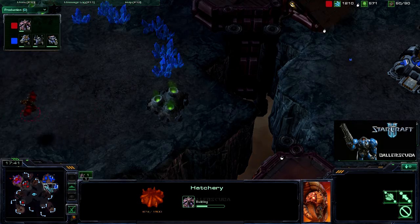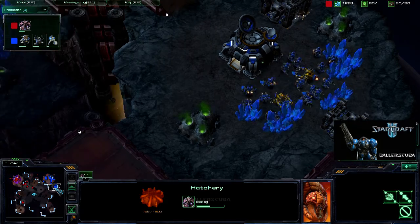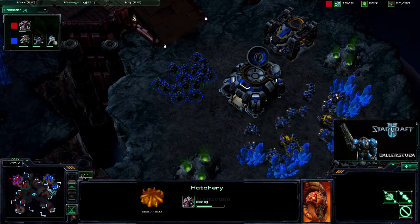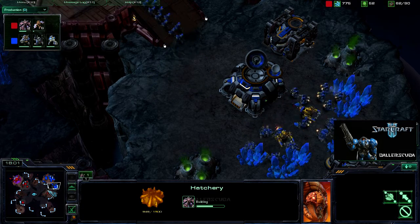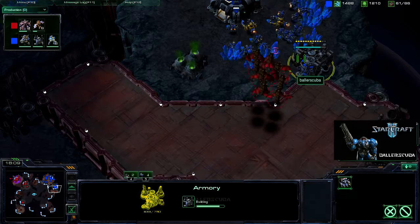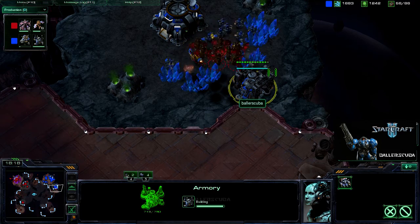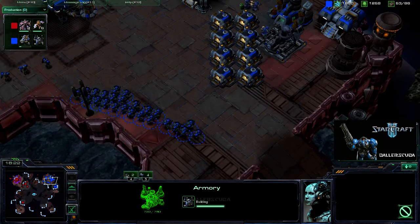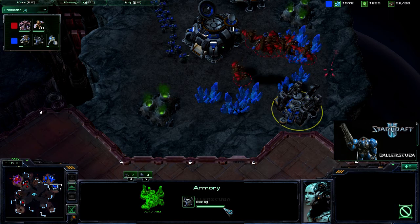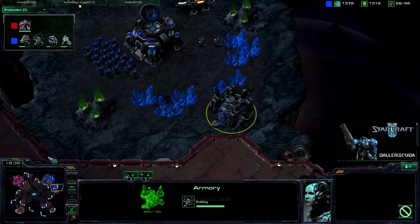I saw a mutalisk scout into my expansion, so I'm sending a whole ton of marines down there because I'm expecting him to send all the mutas and I want to be prepared. There's nothing at first — I think they're not going to attack, but they're just really late. In they come. They're going to see my armory and want to take that out immediately because he doesn't want to see thors on the field. The armory finished with one second to spare, and the marines come in and scare the mutas off.